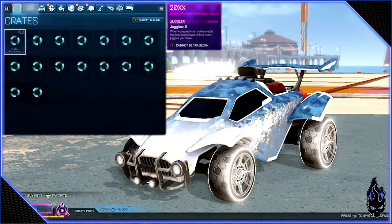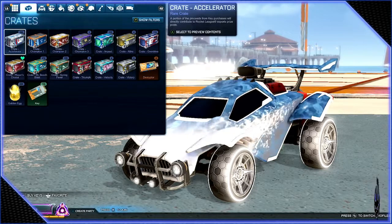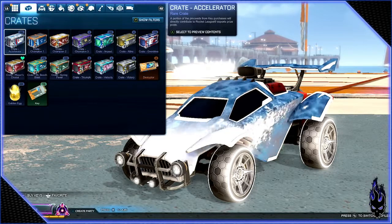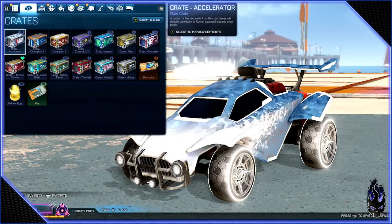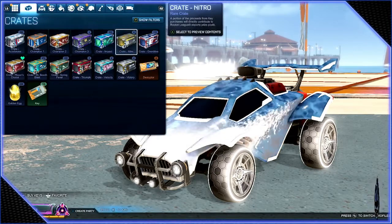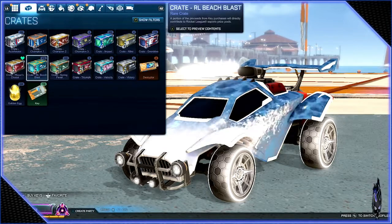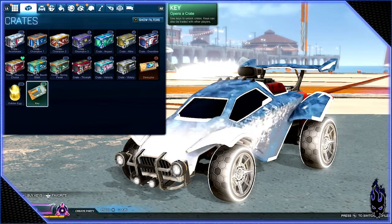Let's go ahead and do a little bit of the inventory here. Since last month, as you can tell, I have reduced my crate count quite a bit. A lot of people have been trying to get these from me and trade them, and in return I have been getting keys — so right now I'm at 188 keys.